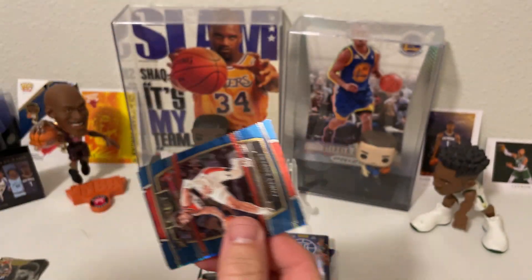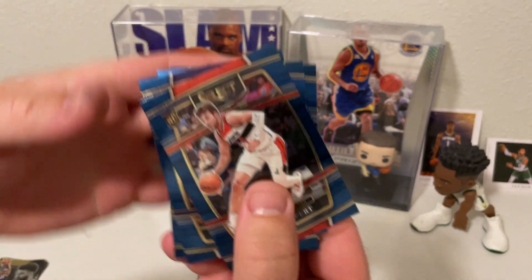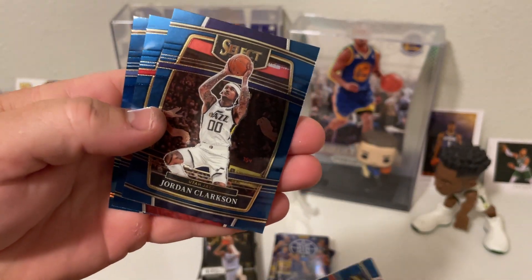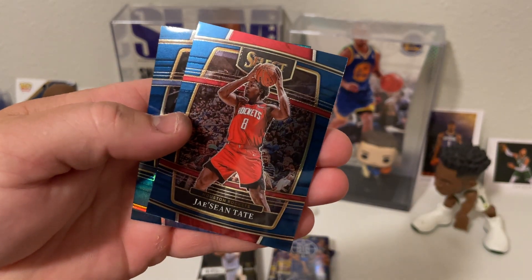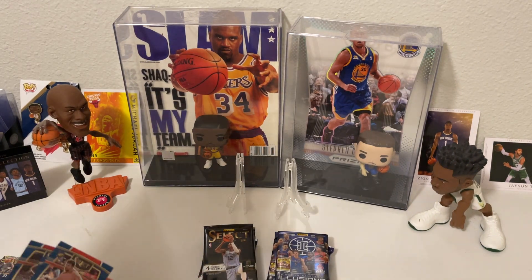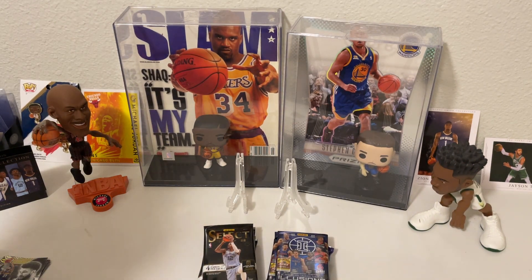Back to Selects. Looks like we got - is that an Orange Shimmer Morant? No. Corey Kispert, Jordan Clarkson, Jay Sean Tate, and Jamal Murray on base. We'll go through all this stuff in a minute.